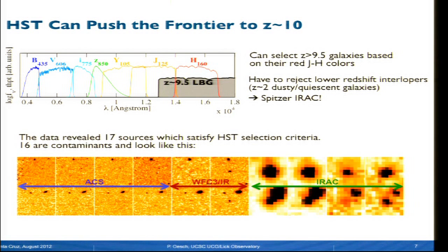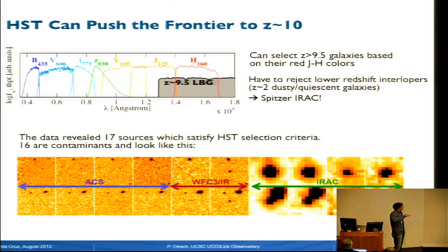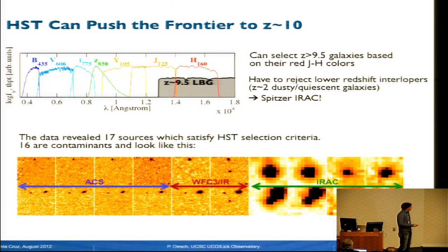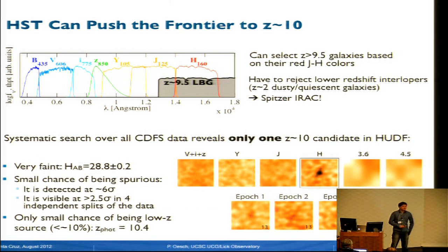This is very challenging—these galaxies are only detected in the H-band, and we don't have any measurement longward of the break to establish a blue UV continuum. Spitzer IRAC has proven extremely useful here to remove redshift-2 dusty red galaxies. We did a systematic search over the CANDELS Deep Field South and identified 17 sources satisfying our HST selection criteria, but 16 out of these are just booming in IRAC—these are intermediate-redshift dusty star-forming galaxies. Only one candidate remains: one source at redshift 10 over the Hubble Ultra Deep Field, very faint at 29th magnitude, only detected in the H-band. We ran a whole suite of tests to convince ourselves this source is real—it's detected in different sub-splits of the data, and the photometric redshift is 10.4.